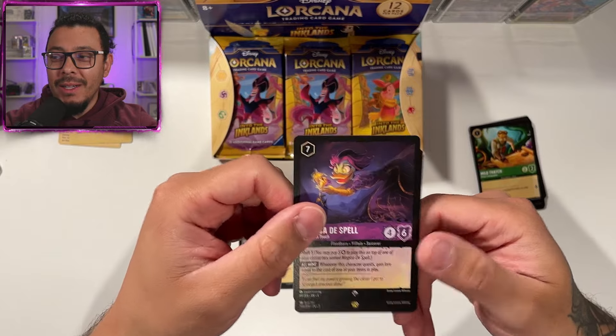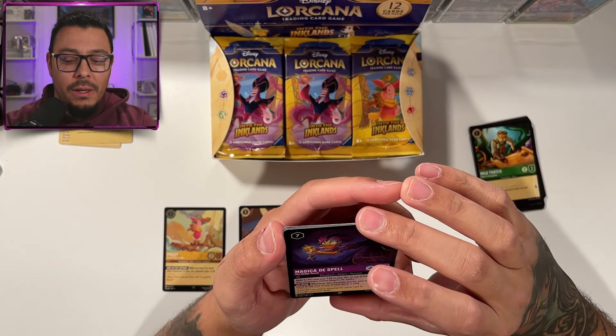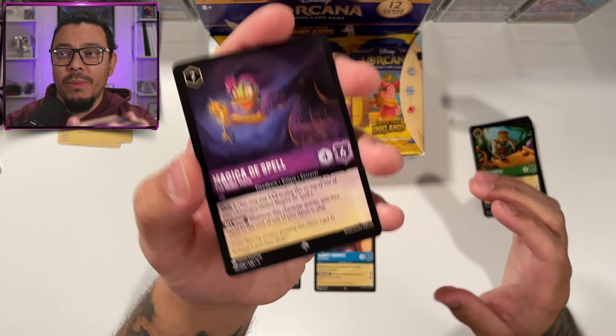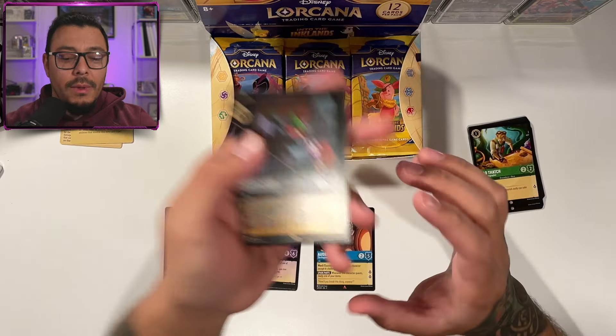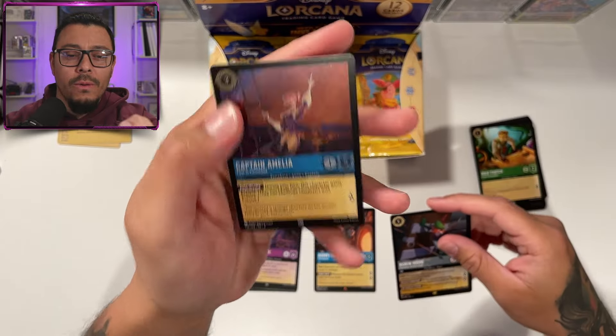We got Magicka Dispel. Shift 5 — whenever this character quests, gain lore equal to the cost of one of your items in play. I'm sure they probably have Scrooge's Lucky Diamond here. Robin Hood and a cold foil common.